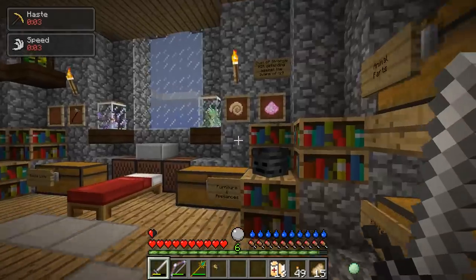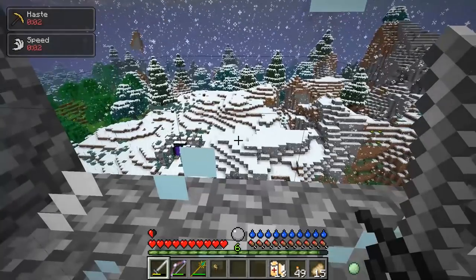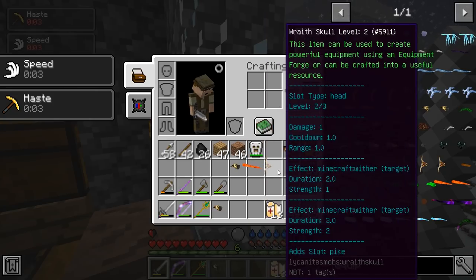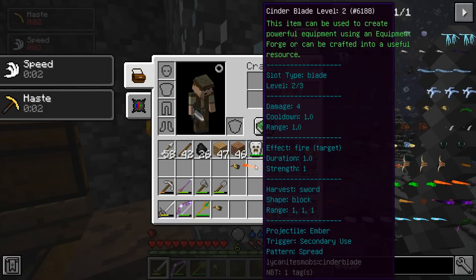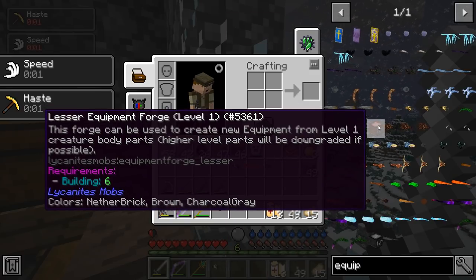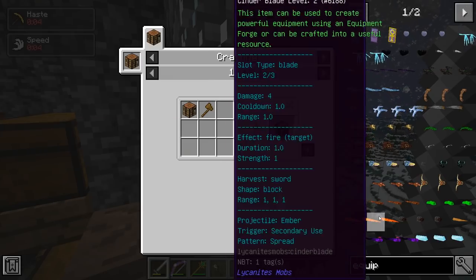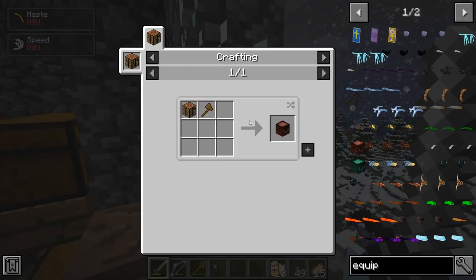Goldie was actually hurt pretty badly, down to about half health, but he survived the battle against the Vespid, and now we have a tail here. I actually have two tails — this is from one that I had killed. I got a bunch of stuff down in the Nether too. We got the Wraith Skull — we got that in the last episode — and I got a Cinderblade level 2. I think what we're going to do today is make that Equipment Forge we had taken a very quick look at in the last episode.